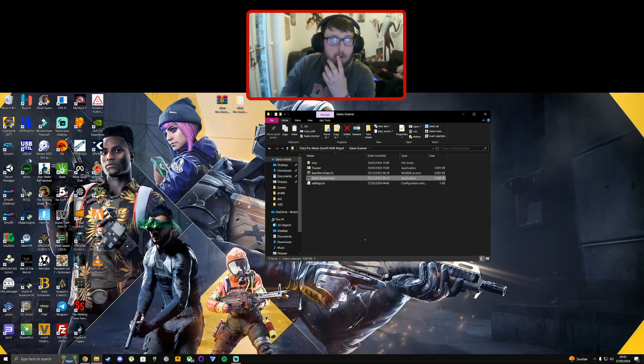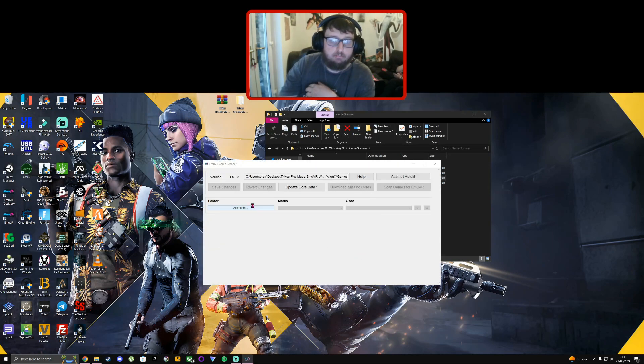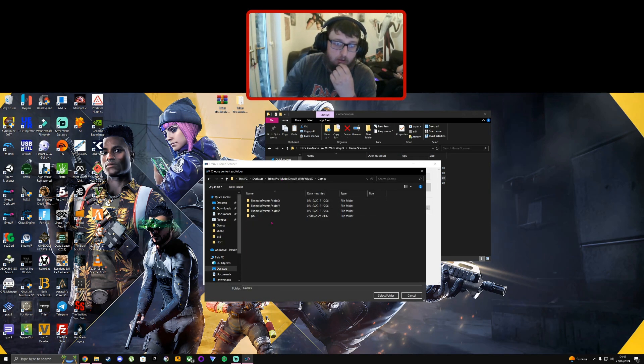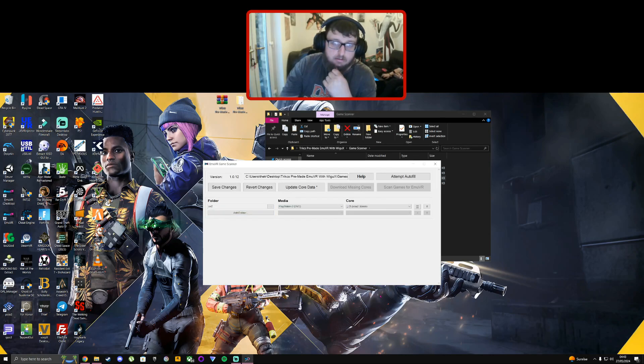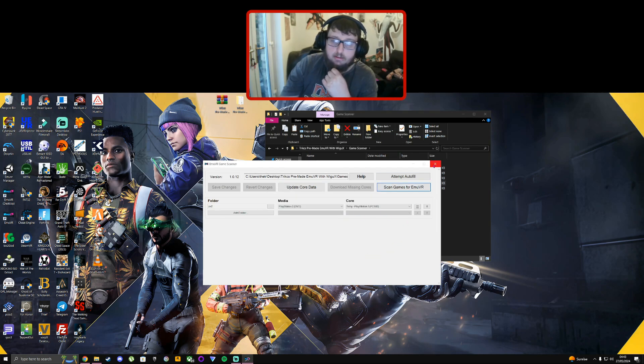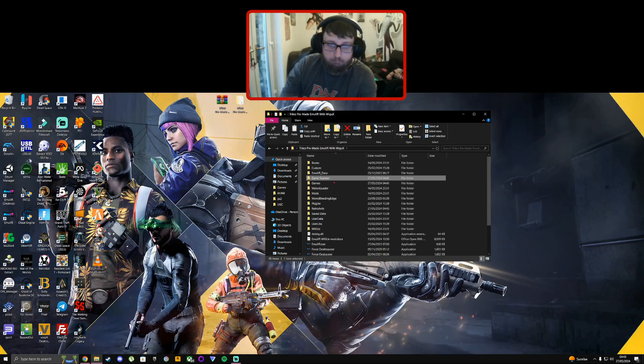Run GameScanner.exe — click 'More Info' then 'Run Anyway.' Give it a second, then click 'Add a Folder,' navigate to where EmuVR is, open up the Games folder, highlight the PS2 folder, click 'Select Folder,' and click 'Save Changes.' Then click 'Download Missing Cores,' 'Update Core Data,' and 'Scan for Games.' It should detect your new game — easy peasy.